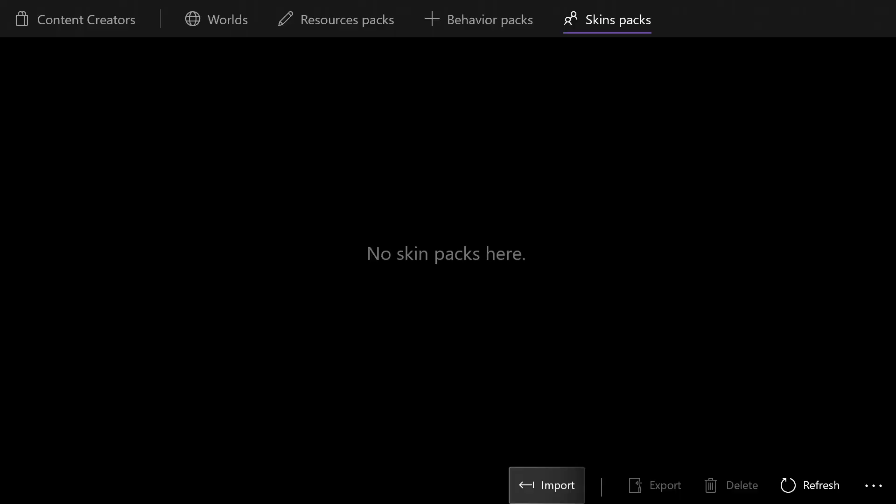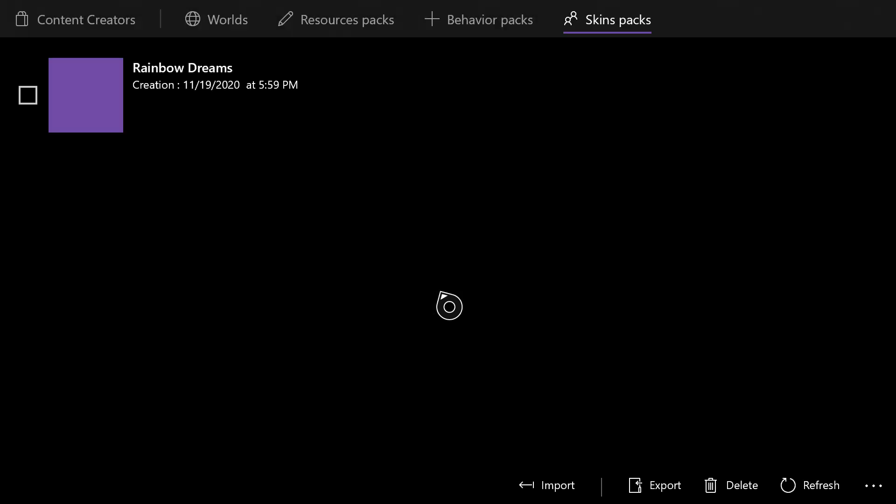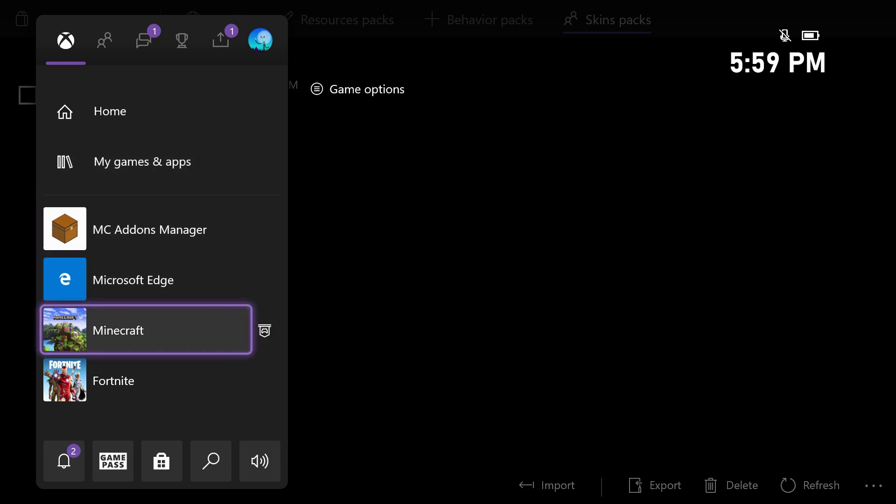It's gonna open up our files and we're gonna select Rainbow Dream — it should start saying import. For this screen you're gonna want to hit Yes, it won't mess up anything. Now we have this in our files and we can hop on Minecraft.